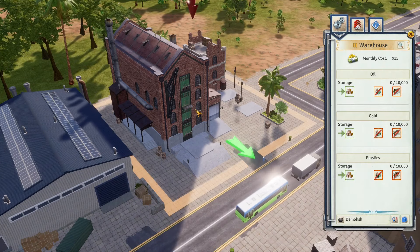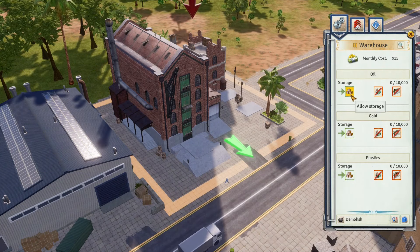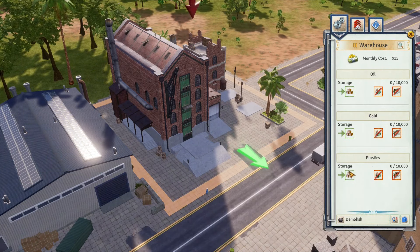For warehouses: always leave them on 'allow storage,' as the other two options will slowly lose goods since they'll be brought to the dock. Sometimes this option will stop industry buildings from processing goods — if you notice this, switch to 'allow processing.' The upgrades give up to two and a half times more storage space but also increase the upkeep cost.